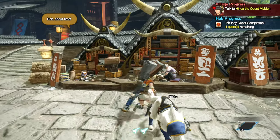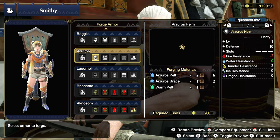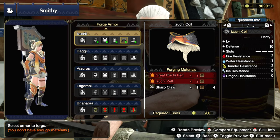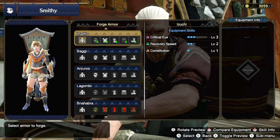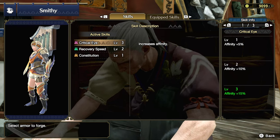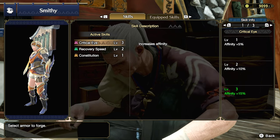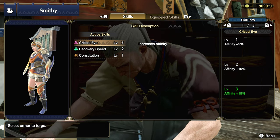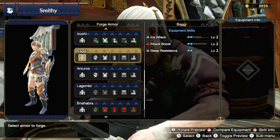We finished up the last item we needed for our Great Izuchi full set, so let's go ahead and do that by going to Great Izuchi and purchasing the waist piece and equipping it. There we go. Now we're looking good. I think this set gives us critical eye, recovery speed, and constitution. It's not really amazing. The critical eye is kind of cool — it gives you a little bit of extra crit chance. Probably great for dual blades or fast attacking weapons. But it's not the biggest boost to critical eye you can get, but it's something to have and look forward to.